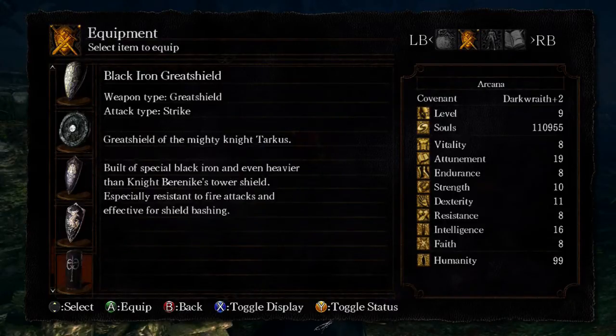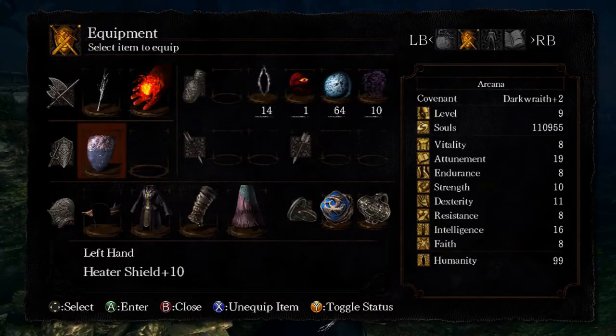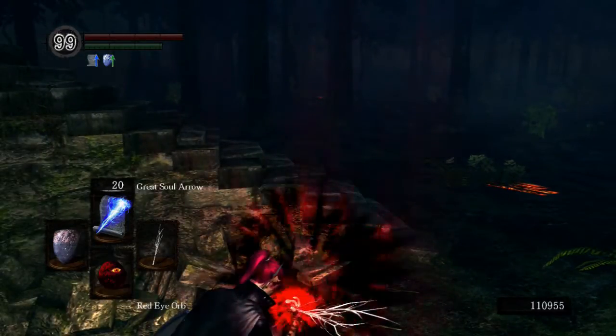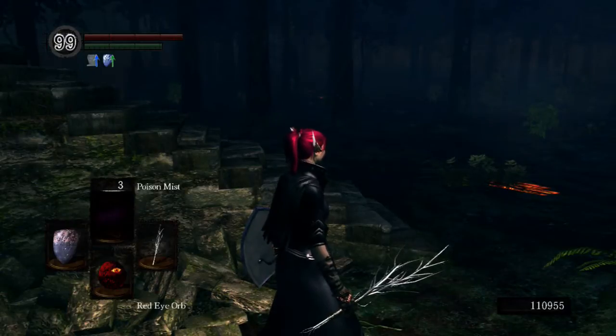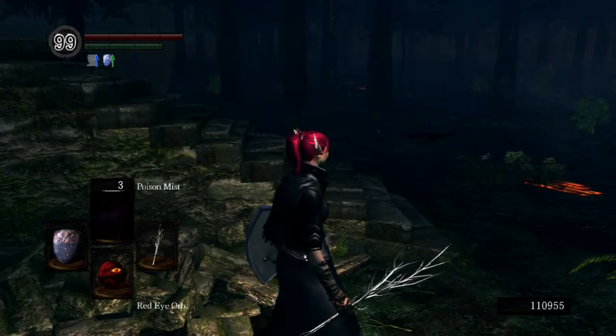Another thing I sometimes like doing is playing around with the Crystal Ring Shield. Crystal Ring Shield is actually pretty cool because in long battles it can help you conserve your soul arrows, since you can fire magic out of the shield. It also has a pretty high magic defense, which is another thing you need because you are wearing the Crown of Dusk, which lowers your overall magic defense by 30%.